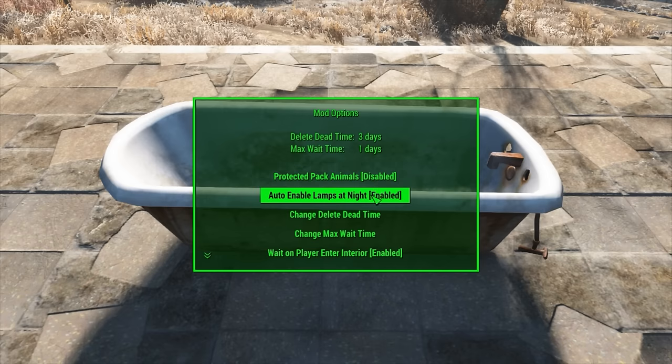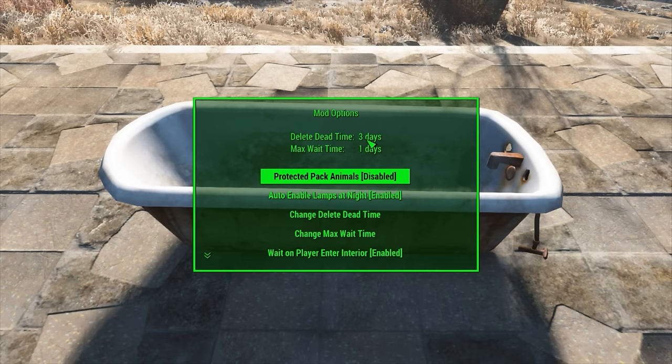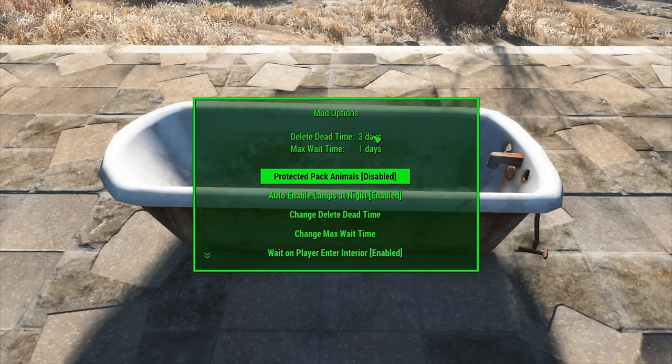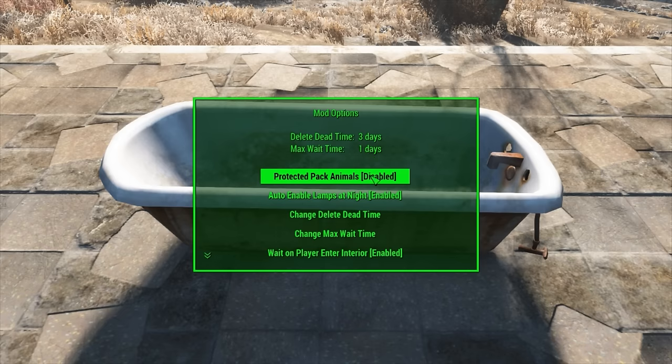The next option is Auto-Enable Lamps at Night, and there is an option for customizing your Brahmin to have a lamp on them, so you have a little bit of light, and you can enable it here so that they automatically come on at night, or you can manually turn them on yourself by interacting with the Brahmin. Here is the Change Delete Dead time — by default it's three days, and this is for if your Brahmin dies, you have up to three days to come back and basically pick up all your stuff. And the max wait time is how long they'll wait for you before going home, which by default is set to one day.